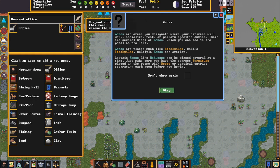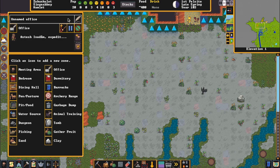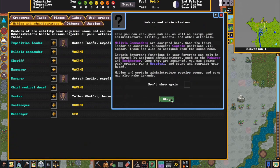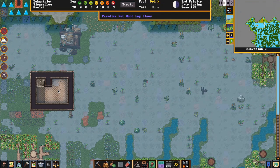Make it an office — assign a dwarf. Our expedition leader is our manager. If we go down to our nobles, we have our requirements met and a nice little structure to boot.